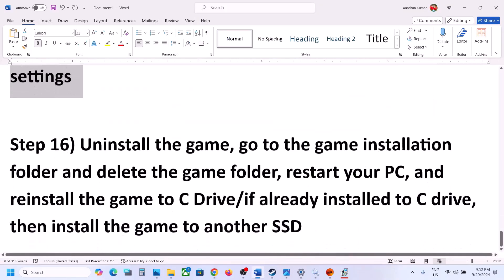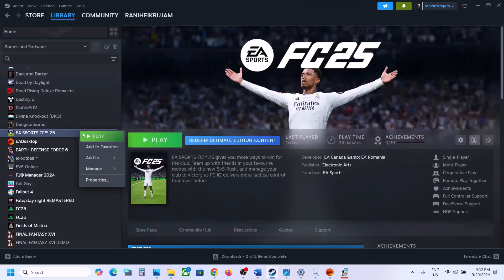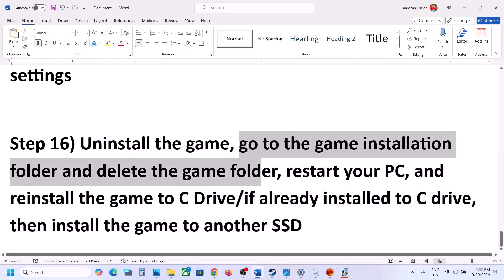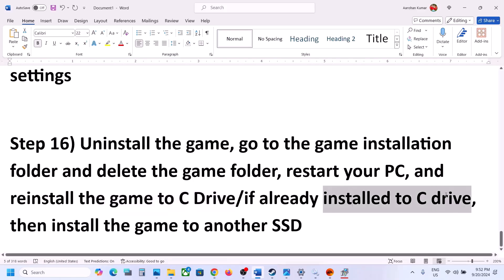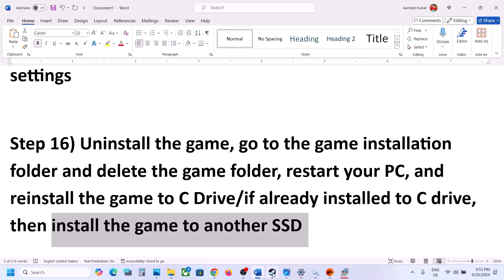The last step is to uninstall and reinstall the game to a different drive. Right-click the game, select Manage, then Uninstall. After uninstalling, go to the game installation folder and delete the game folder. Restart your computer and reinstall the game to the C drive. If it was already on the C drive, try installing it to another SSD. One of the steps shown in this video should help you get the game running on your Windows computer. Thank you for watching — please like this video and subscribe to my channel.